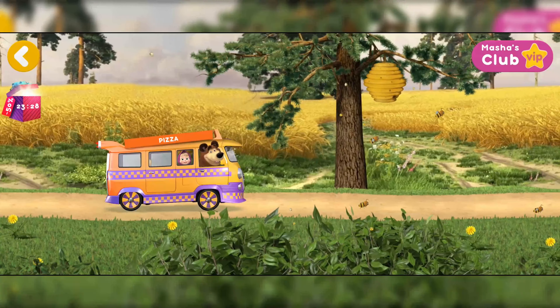Let's feed our friends. Cut the pizza in slices. Now give everyone a slice. Good job! The pizza was delicious. Tap the present — Hurrah! You've got new pizza ingredients.